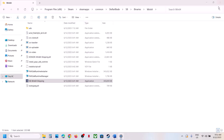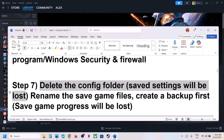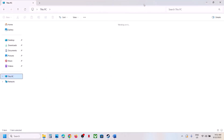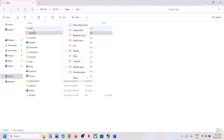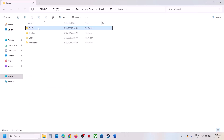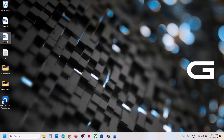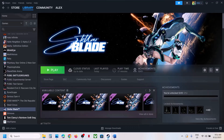Still not working? The next step is to delete the config folder. Note that your game settings will be lost. Open File Explorer, go to This PC > C Drive > Users > your username folder > AppData. If you don't see AppData, click View > Show and check Hidden Items. Open AppData > Local, find the SB folder, open it, then open the Saved folder. You'll see the Config folder — optionally create a backup first, then delete the Config folder. Launch the game and check.